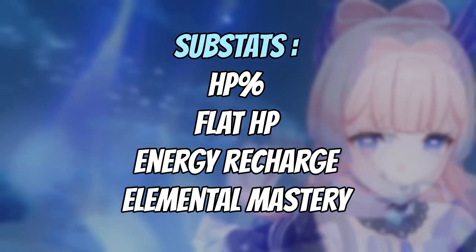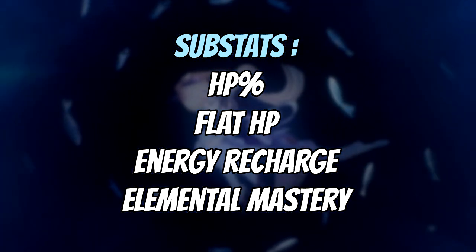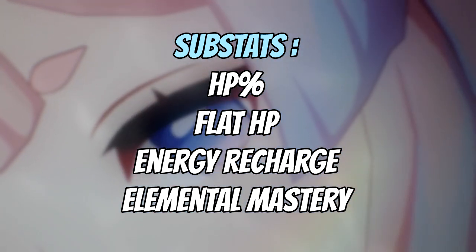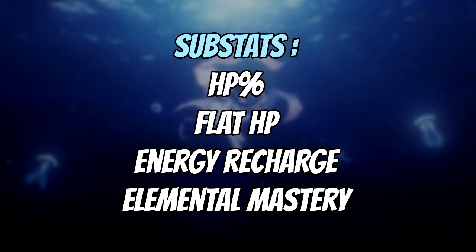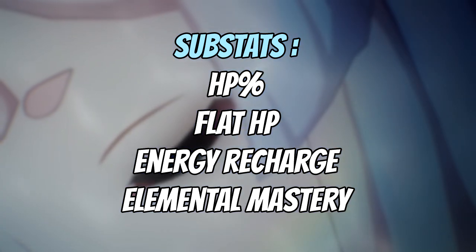For substats, your main priority is HP — get both HP% and flat HP as much as possible. Then prioritize Energy Recharge to maintain good uptime on her elemental burst. Elemental Mastery is also good on certain teams.